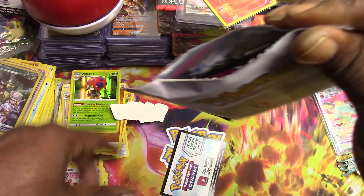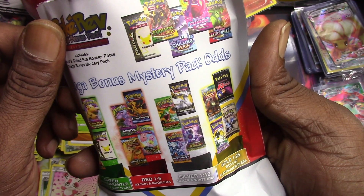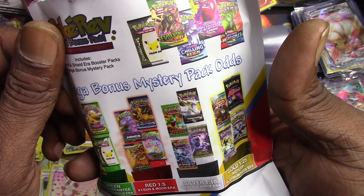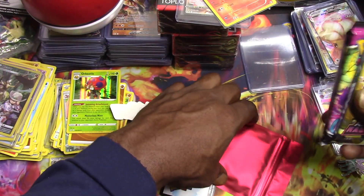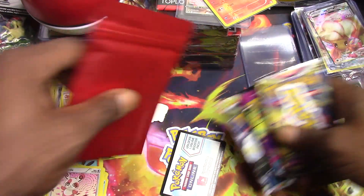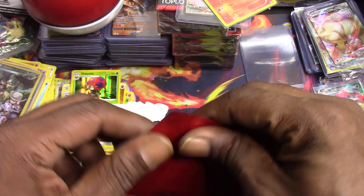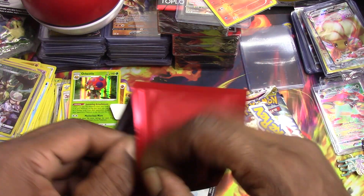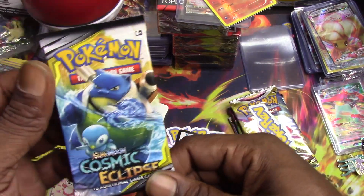Let's see - we got a red pack! Red is Sun and Moon era. We got Evolutions, Unbroken Bonds, and Unified Minds. Not bad! Out of four packs I got two greens, a silver, and a red - I'm not mad at that. Let's rip this open. Oh, a Cosmic Eclipse!